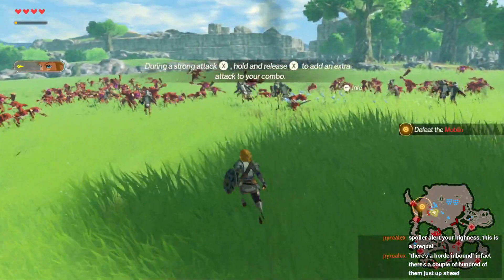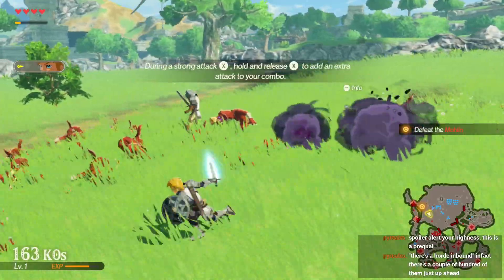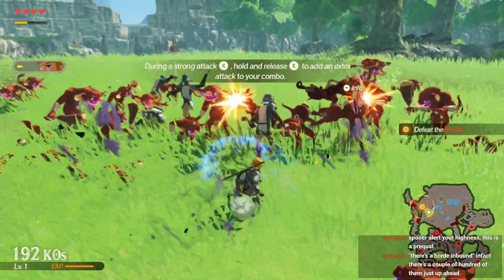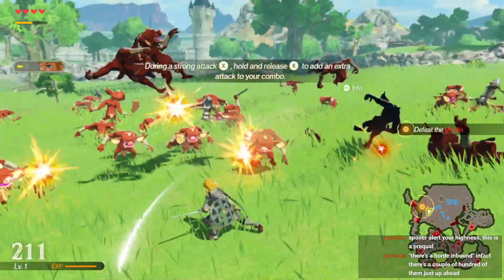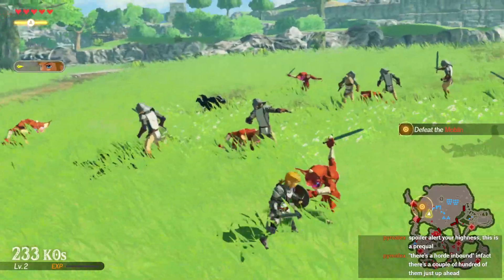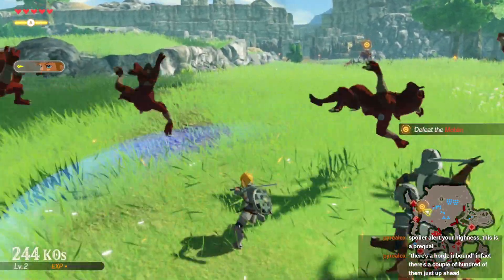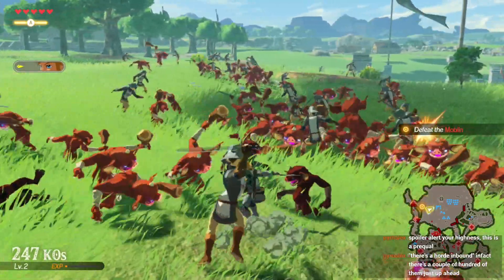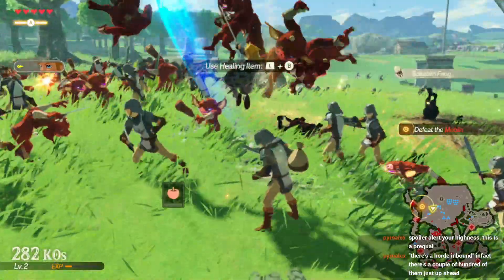There is a strong attack - hold and release to add extra attack to your combo. They weren't joking about the framerate on this game being terrible. Honestly surprised they actually let this fly. It's not like there's an excessive amount going on - I mean yeah, there's like a hundred enemies on screen but they're all basically just doing nothing, as is typical for a Hyrule Warriors game.